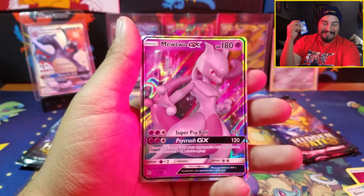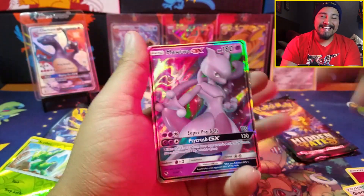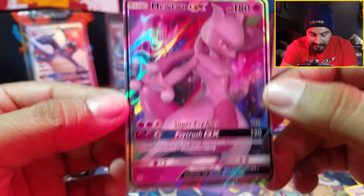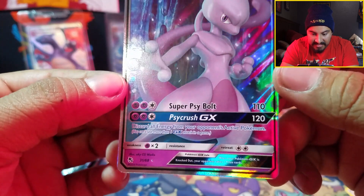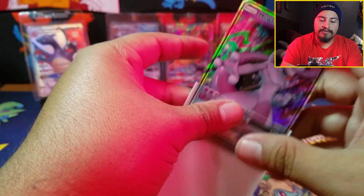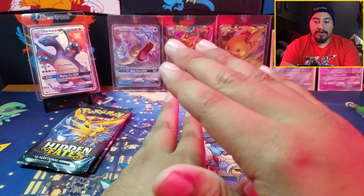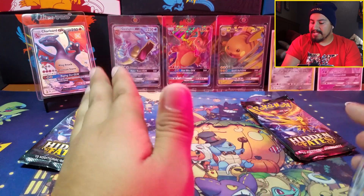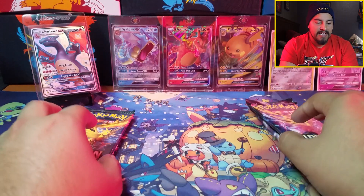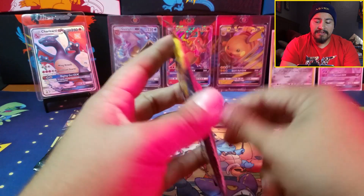The rare is a Mewtwo GX — I have not pulled this card, so that is my first Mewtwo GX! It is well centered top to bottom, slightly left to right — not bad. But I don't care, it's a new card to help complete the set. The base set is complete — I have not completed the master set. That means I just need reverse holos now. I'm missing the Lightning Energy, Misty's Determination, I-Star-U, and a few other cards.